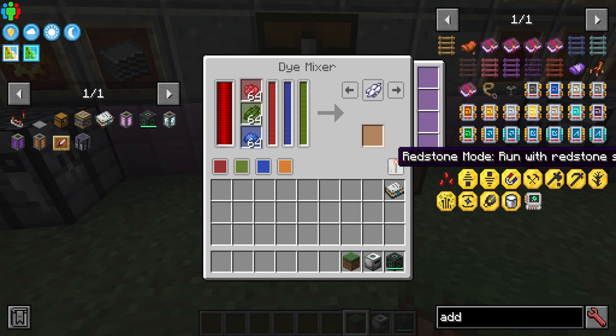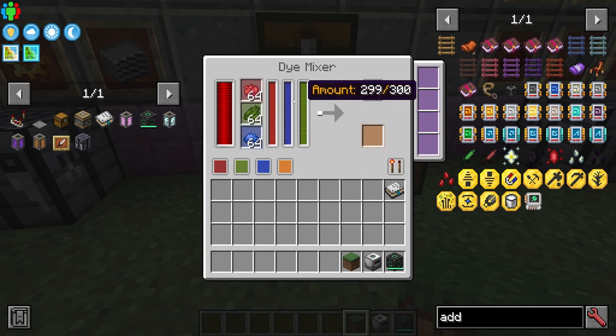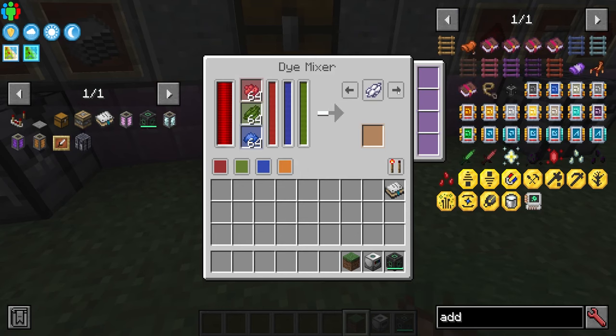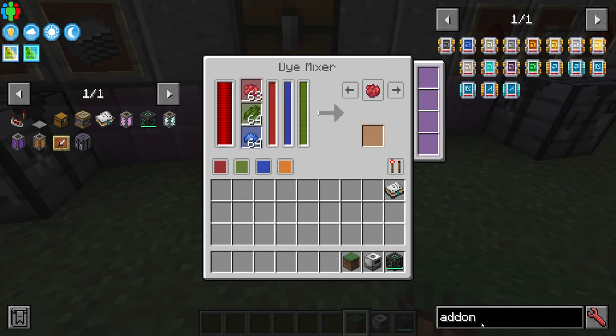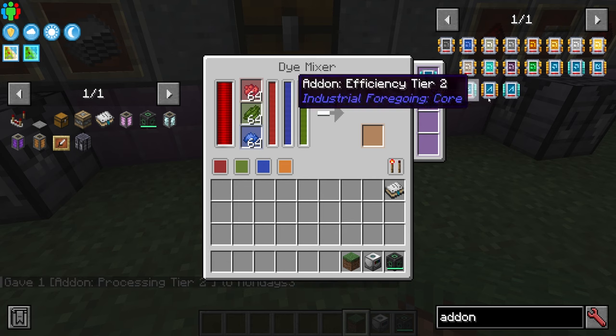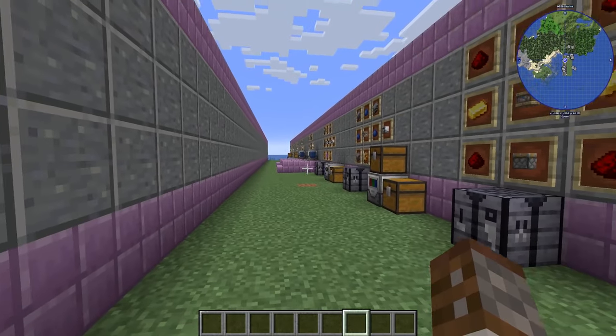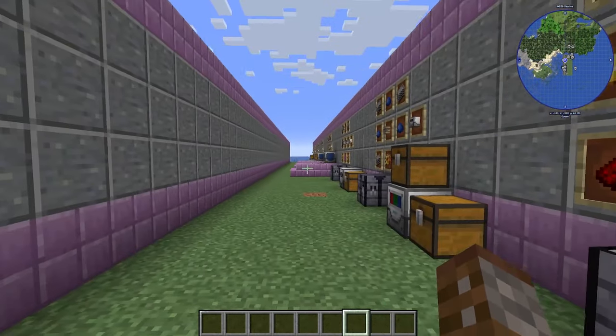If you set the redstone mode to 'ignored' it will just start running and automatically pipe out the selected dye color. You can absolutely build up a big surplus of any dye type. You can also put upgrades in here to make the process faster.